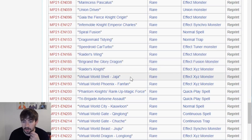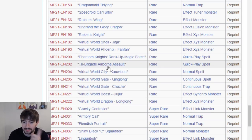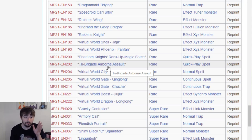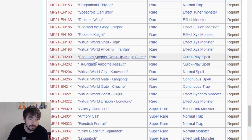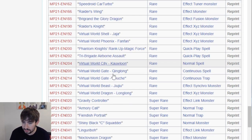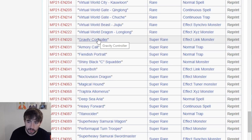Raider's Wing, Brig in the Glory Dragon, Raider's Knight, Zha Zha and Fan Fan. I think that's actually a bump for Zha Zha going from common to rare. Phantom Knights Bring a Magic Force, Tri Brigade Airborne Assault - that's actually nice because it's one of those cards that could definitely be really good in a specific Tri Brigade deck. If it ever did blow up and only kept that Secret Rare printing, it might've been really hard to get and get bought out pretty easily. A bunch of Virtual World stuff getting lower rarities.